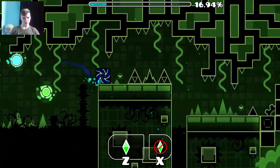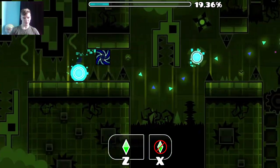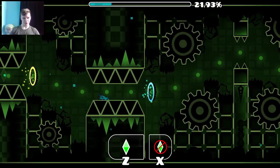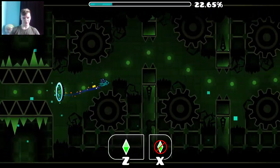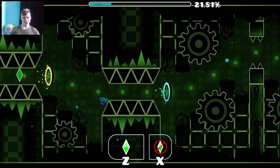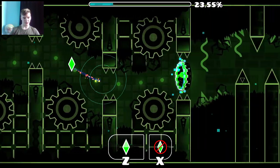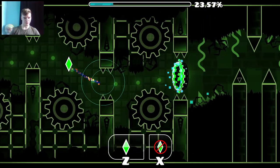And then this cube part is definitely one of the easier parts of the level, just some timings. And then this ship part, again just like the first one, it gets really consistent once you learn it. But it's still pretty tight, so you've got to be decent in that ship.